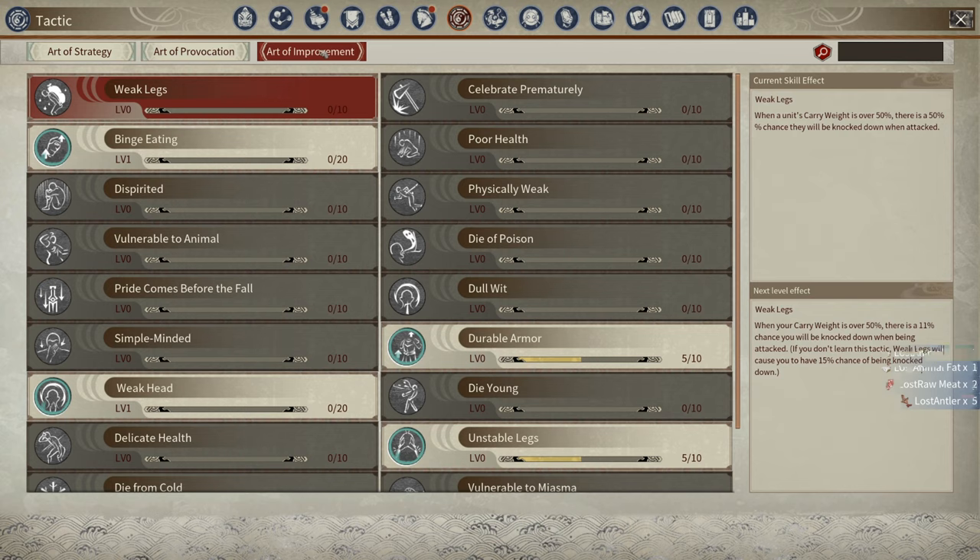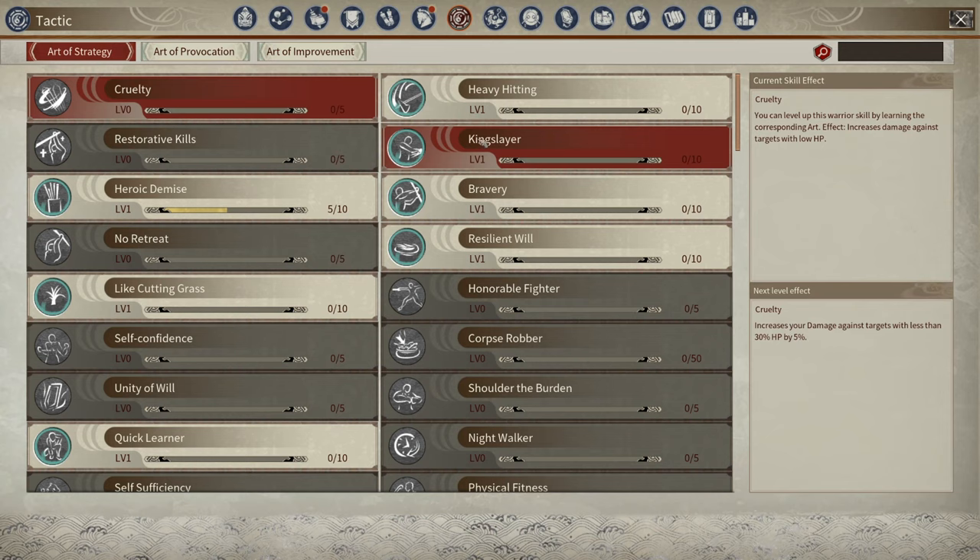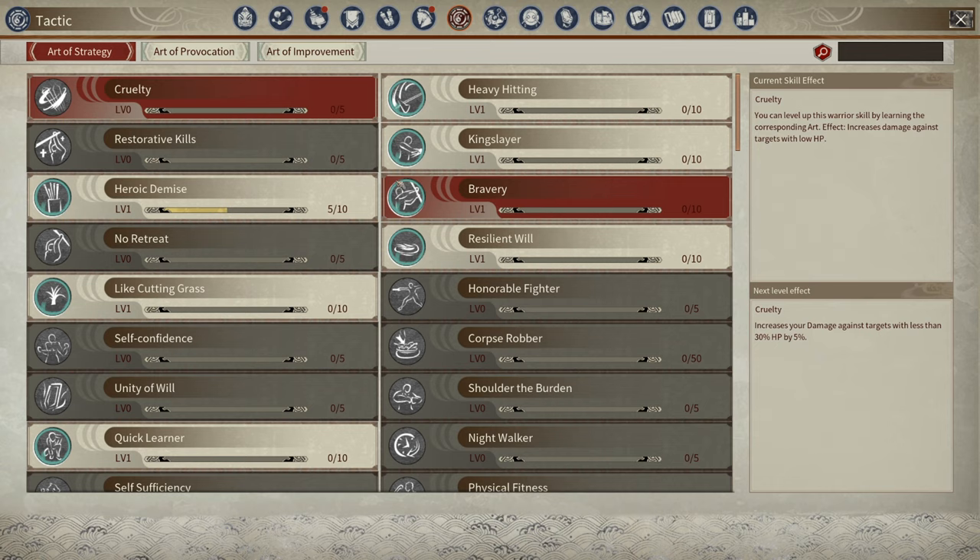Now there are a few Art of Strategy talents that will affect your player and give you a boost if you have an AI with you in combat, but aside from those few, these are all just for AI. In the late endgame of Myth of Empires, AI are going to be incredibly important for crafting, for taming, for general combat, for pretty much everything you can do in the game.